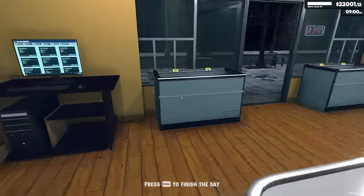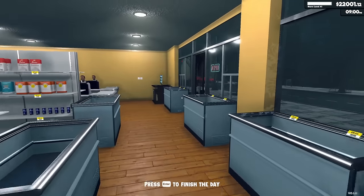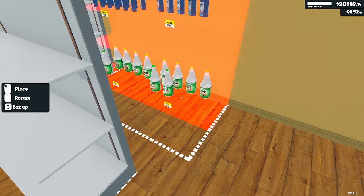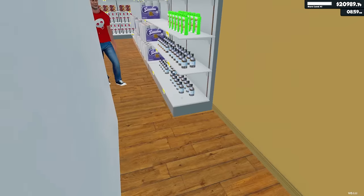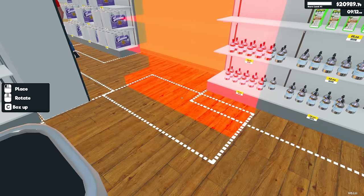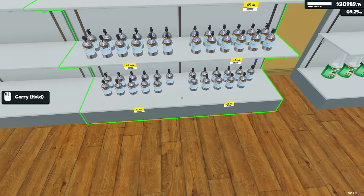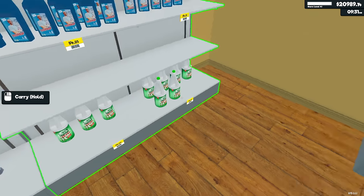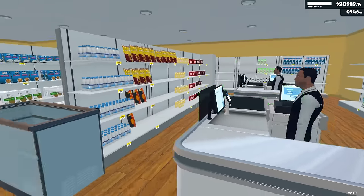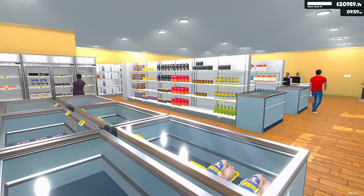Oh yeah, I've got room for one more shelf here. I'm going to end the day and open straight up tomorrow without worrying too much about stocking, so we can get the level, get the license, and then do a grand stocking. I'm trying to keep the cleaning section together and squeeze in this new shelf. This customer is shopping off shelves that aren't even there anymore — it's fine. Let's get the lights on. Looking beautiful here. Let's get me to level 42, please.